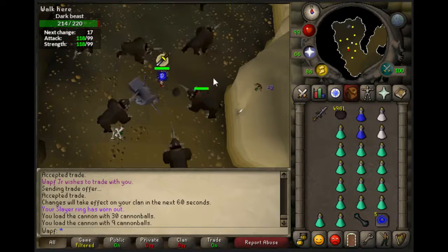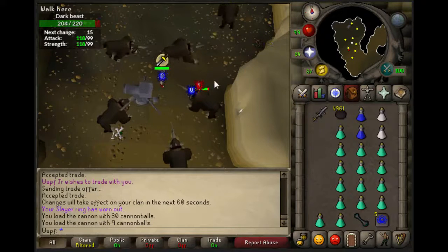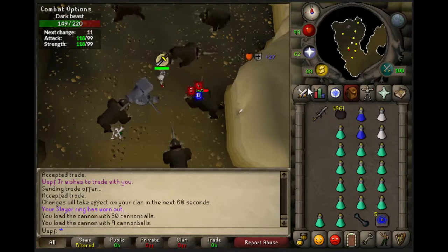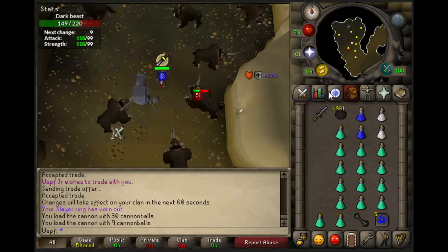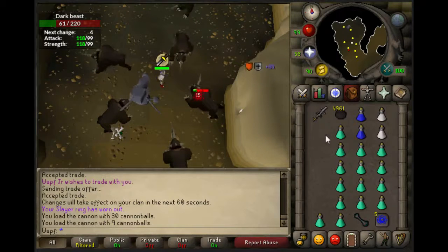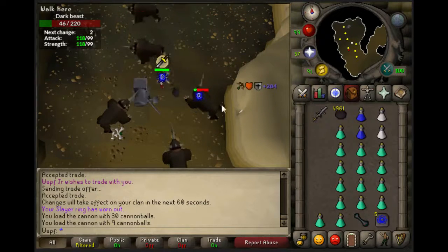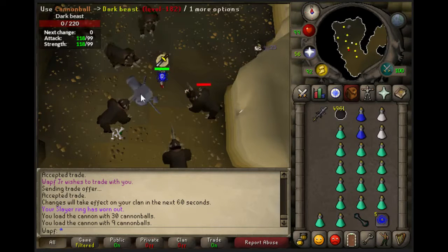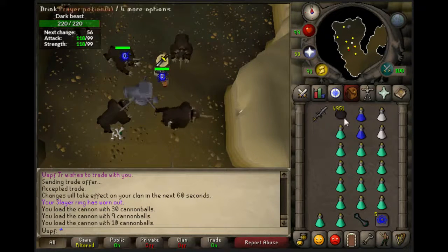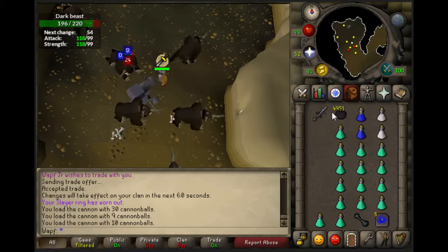This is a very simple task and an incredibly good experience per hour. If you're meleeing them, you're probably going to get around 120k experience an hour in melee stats. And if you're cannoning them, it's around 38 to 40k an hour in Slayer, which is very good for being a task so long. They have a ton of HP and you get about 120 of them, so it's a very good task.